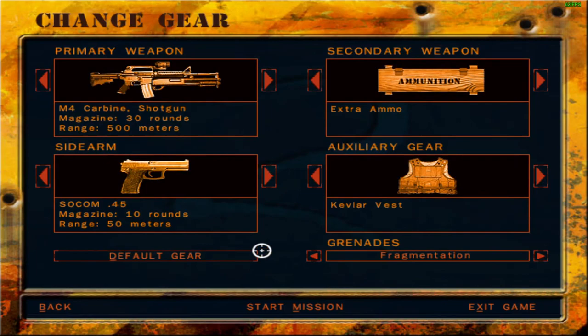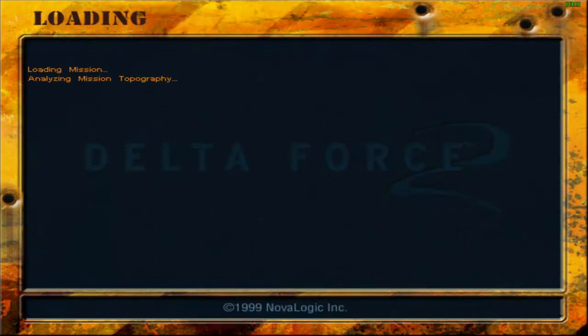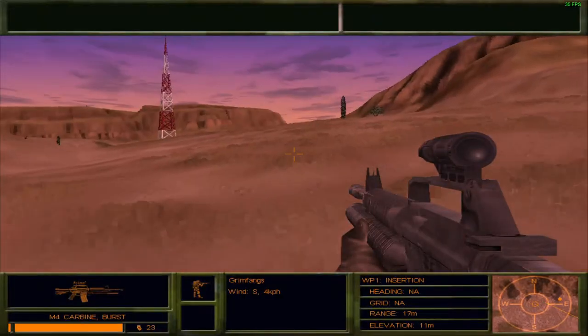Looking at the layout, I suppose the grenade launcher would be the better choice for this mission. We have got extra ammo and I would actually like to switch over from the Kevlar — maybe I'll just take the extra ammo instead. Attempt number 6.